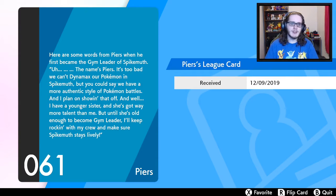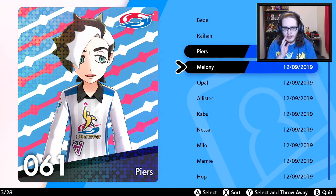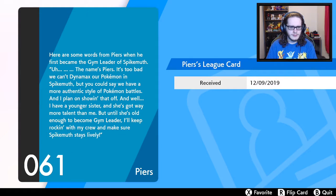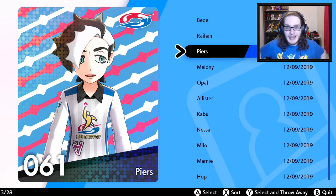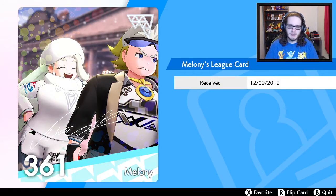Piers is 61. Here are some words from Piers when you first became gym leader of Spikemuth: 'It's too bad we can't Dynamax with Pokemon in Spikemuth, but you could say we have a more authentic style of Pokemon battles, and I plan on showing that off. I have a younger sister and she's got way more talent than me. Until she's old enough to become gym leader, I'll keep rocking with my crew and make sure Spikemuth stays alive.' I really wish — once Marnie became gym leader of Spikemuth — we could have come back and it would have been like a New Gym kind of thing. They could have done something there, or in the sequels hopefully set in the future.